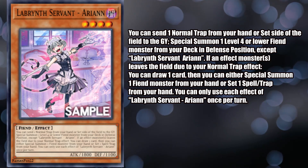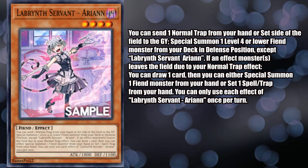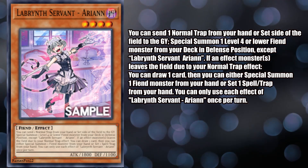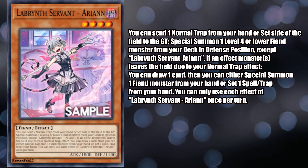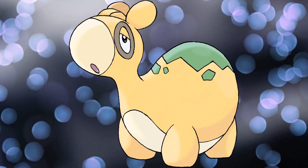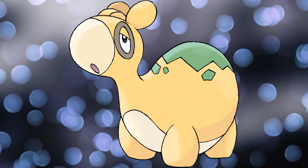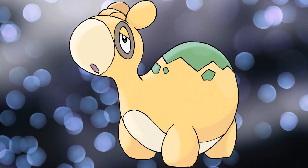And second, if a monster leaves the field due to the effect of your normal trap, you can draw one card and you can apply the following: either special summon one fiend monster from your hand or directly set one spell or trap card from your hand. This card gives you enough consistency to run this deck pure and I'm so happy about it, so without further ado, let's get into the deck profile.